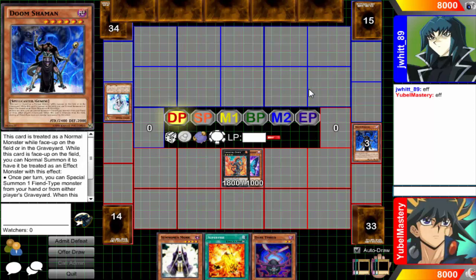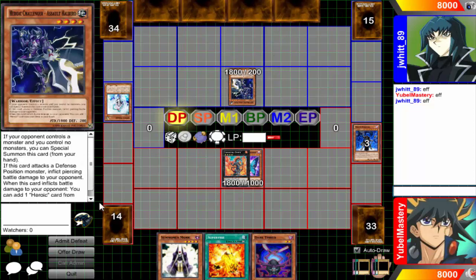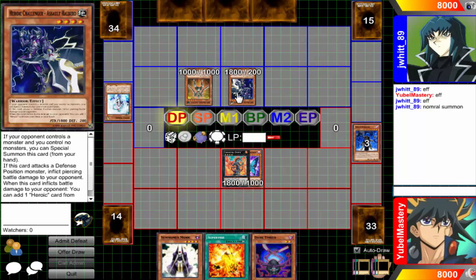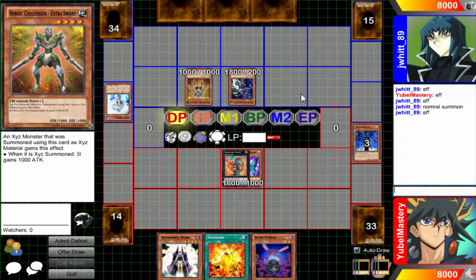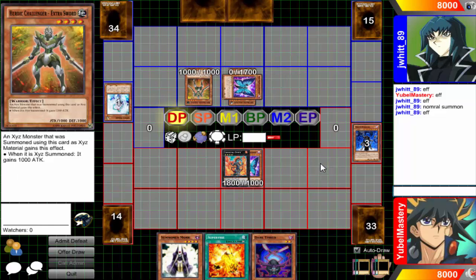I was like, okay, I need a little bit of revival. There are like two halves of how to destroy and summon U-Bell and similar cards. If I don't have Doom Shaman in the deck, I generally run Nefarious Archfiend and Nefariousness, because you know, my turns, my Calls, my Oasis — things like that.